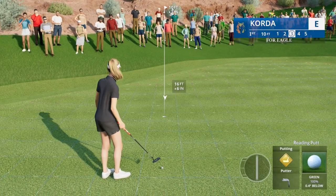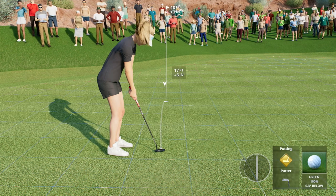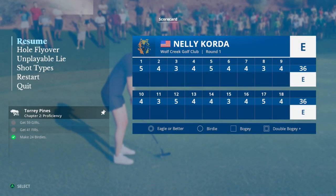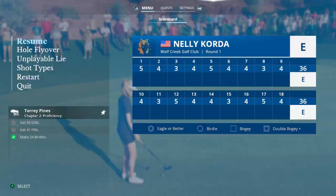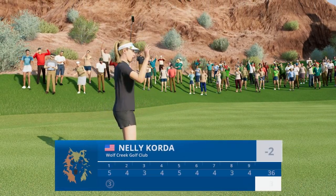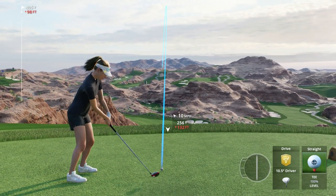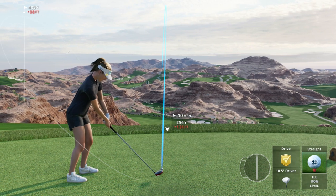Straight out of the gate the barn door is officially open! Not much break here — I'm going to go left edge and get pretty aggressive. Nelly could start the day with an eagle. The putting meter wasn't on which was interesting — switched to visual and there we go. Yes! That's how you take advantage of a par 5 — it's in for an eagle 3! Superb. An eagle to start the day. Just look at this golf course — it's insane.